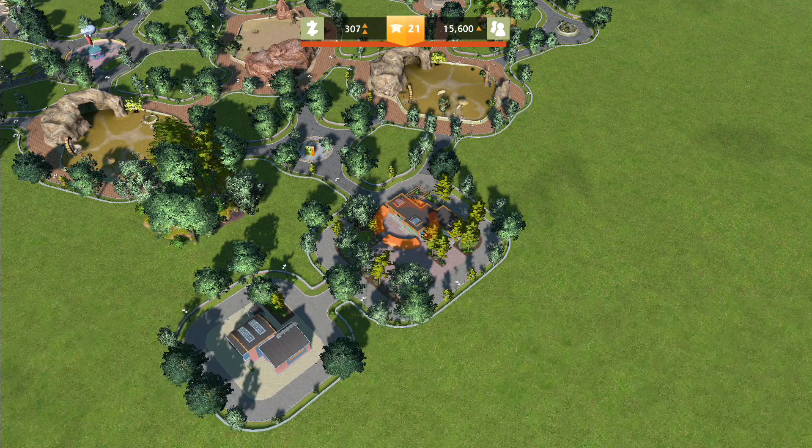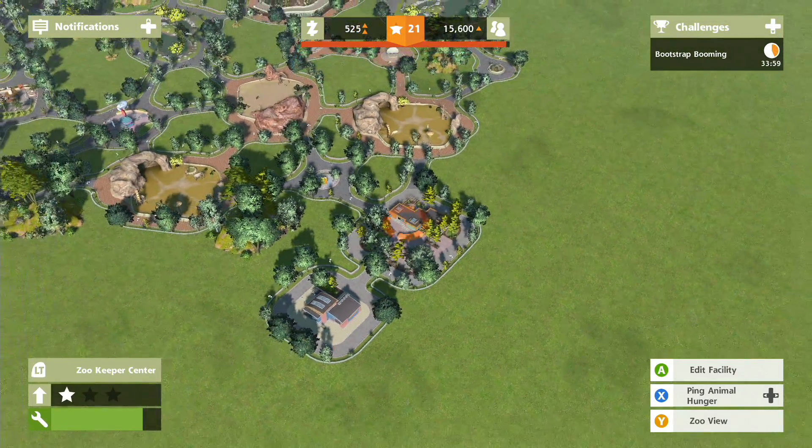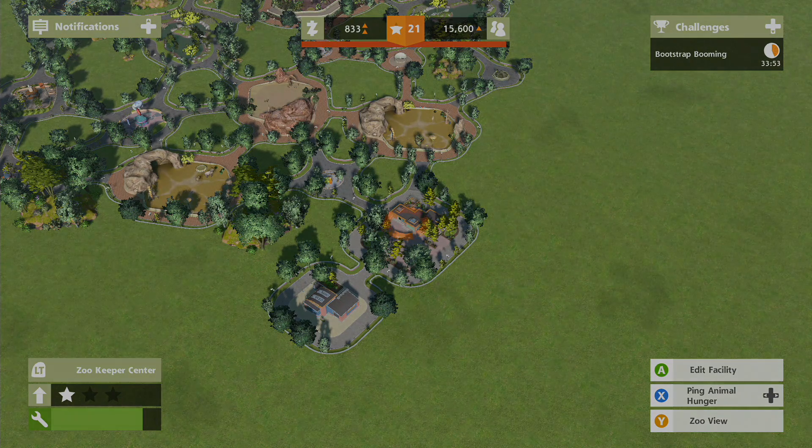That will push things up a little bit more. It costs 4,000 to upgrade the main place - that's a little bit on the ridiculous side. But that is a good time to end this episode - I will see you in the next one as we continue on. Thanks for everything guys, I'll see you then.